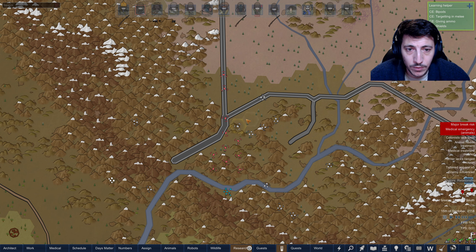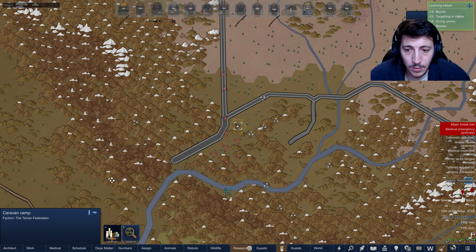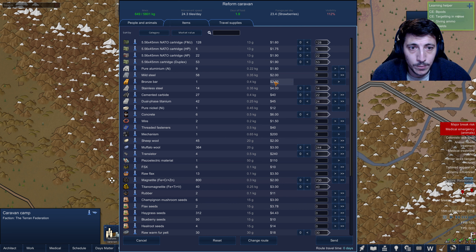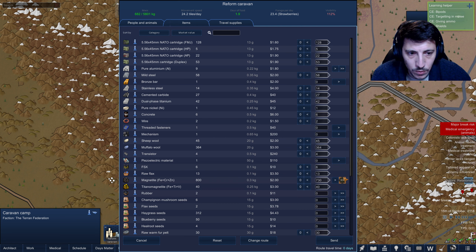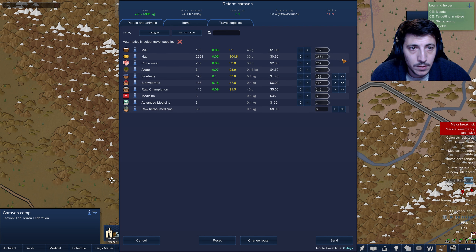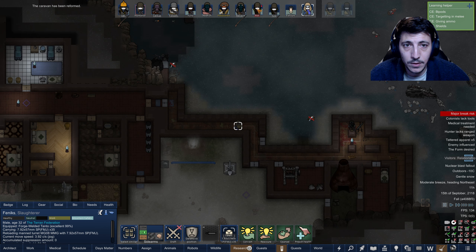Let's just head out — I think we've pretty much done everything that we can here. Reform caravan and go. In the meantime we'll tend to our animals. I'm gonna grab the mild steel for now, some cemented carbide — wonderful. Some muffalo wool, some transistors — yes. FSX, sure to sell. Nanocomposites — yeah. Okay, that seems good. Tend to the dog while we're up and about.